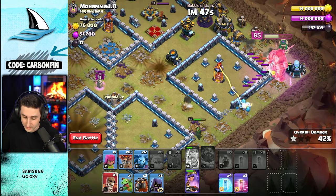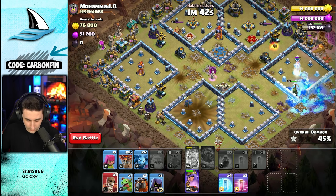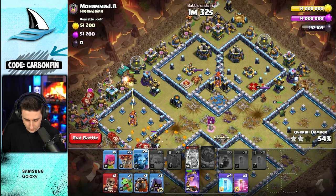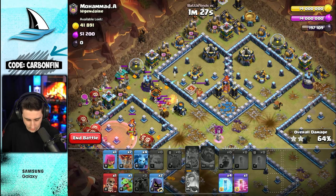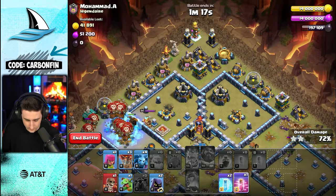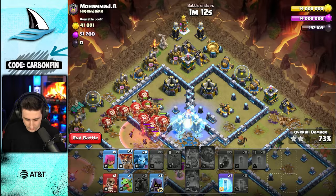The ice golem gets locked onto and the Queen's going for the single — even better. Since our heroes are going to go that way, I'm just going to start the LaLo this way — drop some minions, another hound, minions around the Queen. Drop another hound here — freeze, just freeze again. Let's go ahead and haste freeze. Baby dragon here.